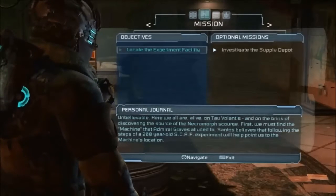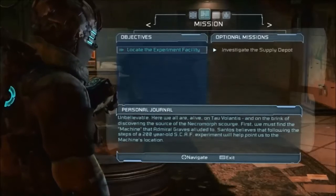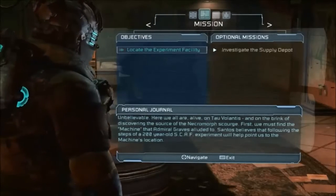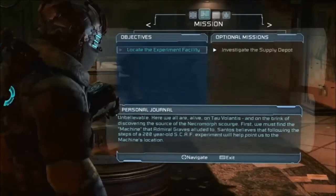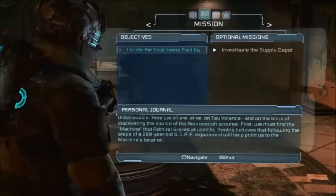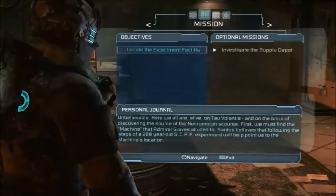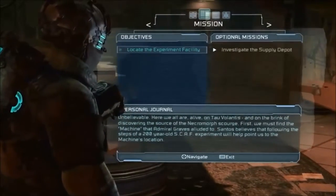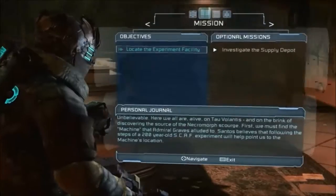Here we all are, alive on Tau Volantis and on the brink of discovering the source of the necromorph scourge. First we must find the machine that Admiral Graves alluded to. Santos believes that following the steps of a 200-year-old SCAF experiment will help point us to the machine's location. I've still got that side mission - I don't know where that'll pop up.